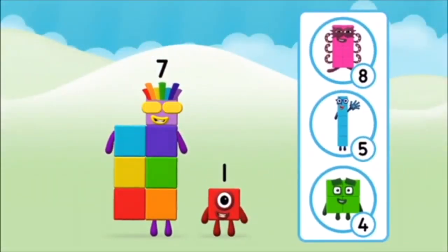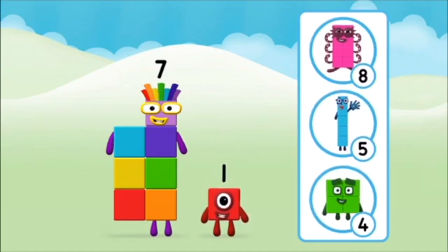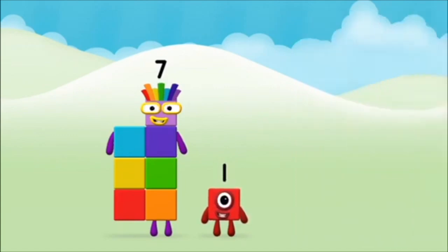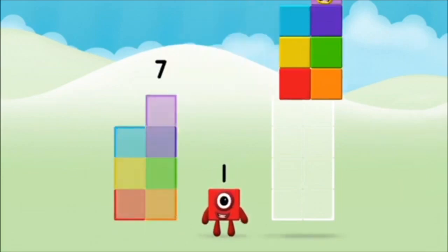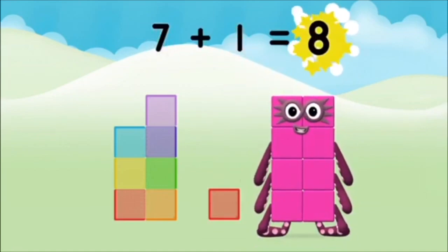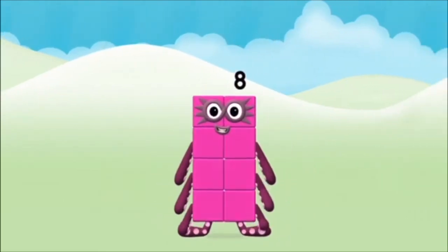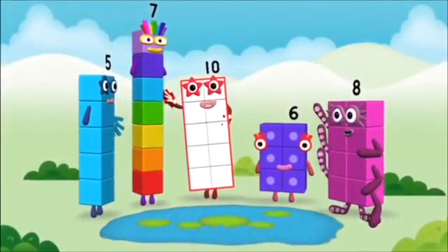What number block will you make when you add these two number blocks together? Well done, you were right! Now can you add the number blocks together? Seven plus one equals eight. That's it, you made number block eight!